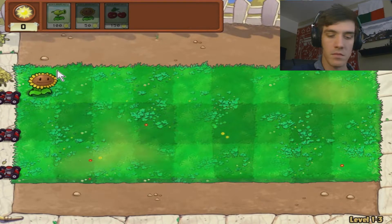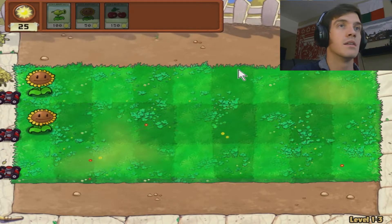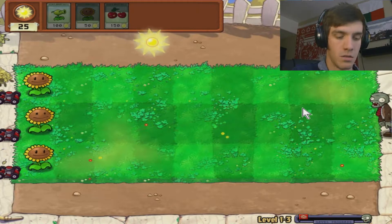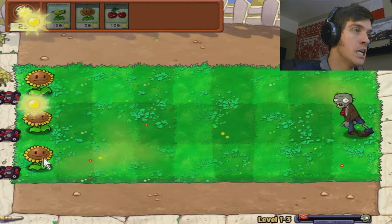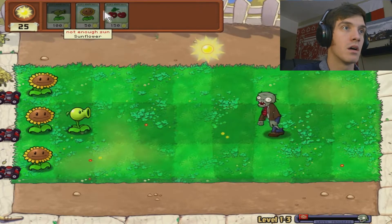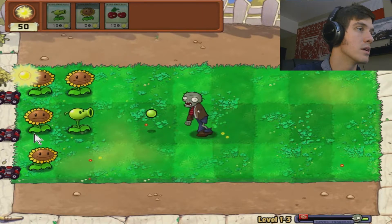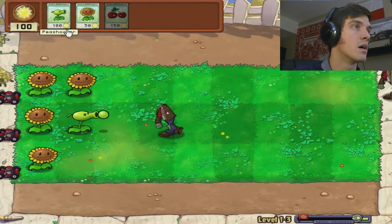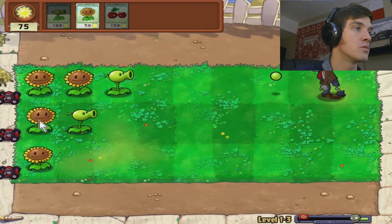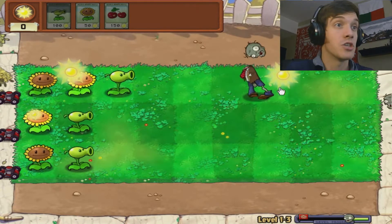Let's plant some sunflowers, get some sun. More sun. Let's get another sunflower. I hear a beeping noise. I don't have anybody to fight him off yet — don't mess up. We probably need more sunflowers because we're getting sun powered pretty slowly. Do I save up for a cherry bomb? No. Come on, guys, where's my sun at? There we go. Now I've got enough peashooters to just hold them off.